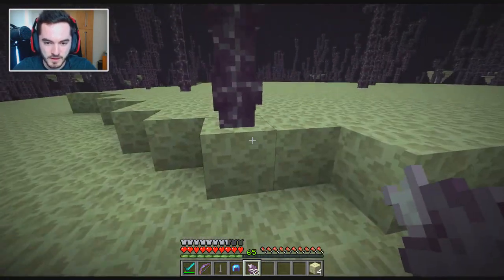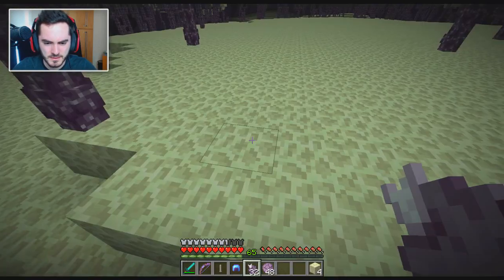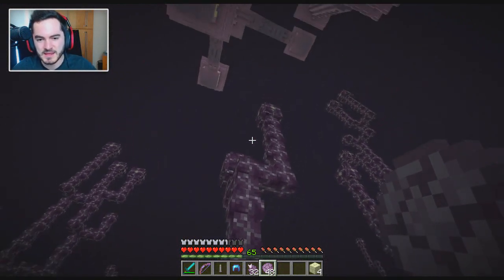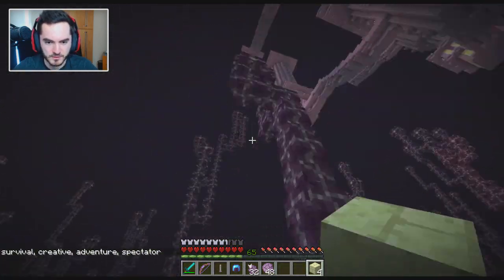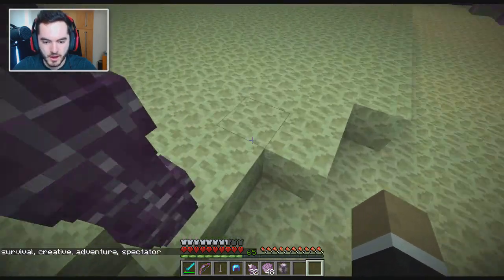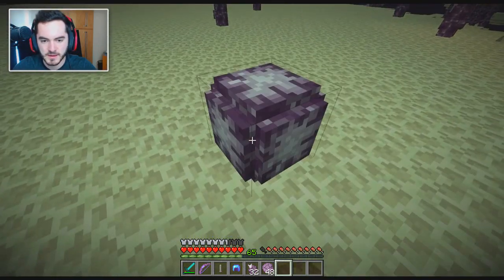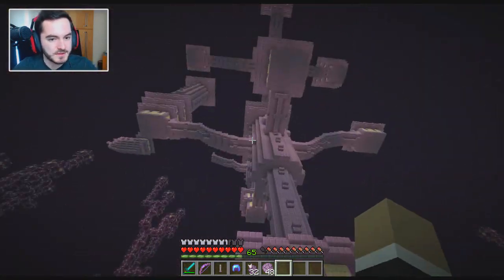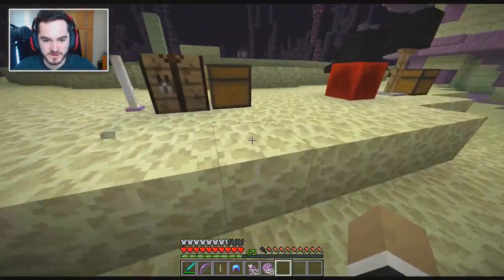These chorus plants can actually be planted in the overworld if you bring them. I assume if you mine it with Silk Touch, you might be able to get the flower. If I destroy the flower, I can actually take that, bring it into the overworld along with some endstone, and then I'll be able to plant it and grow some in the overworld. Anyway, that's basically it for all of the things that came with this snapshot update.